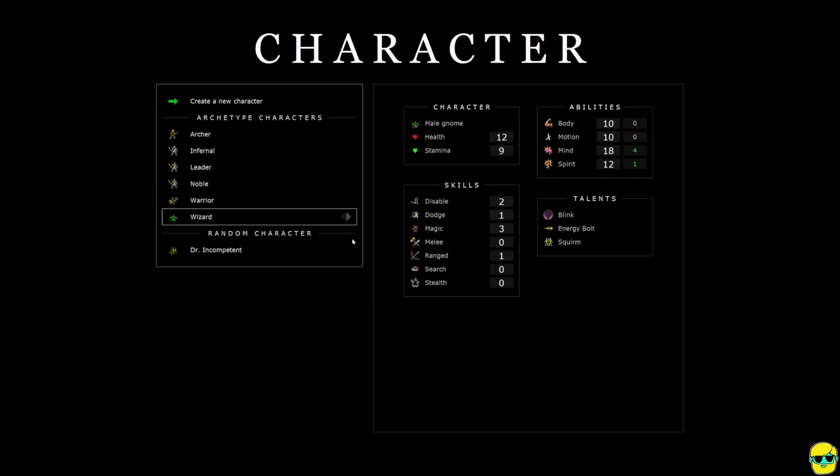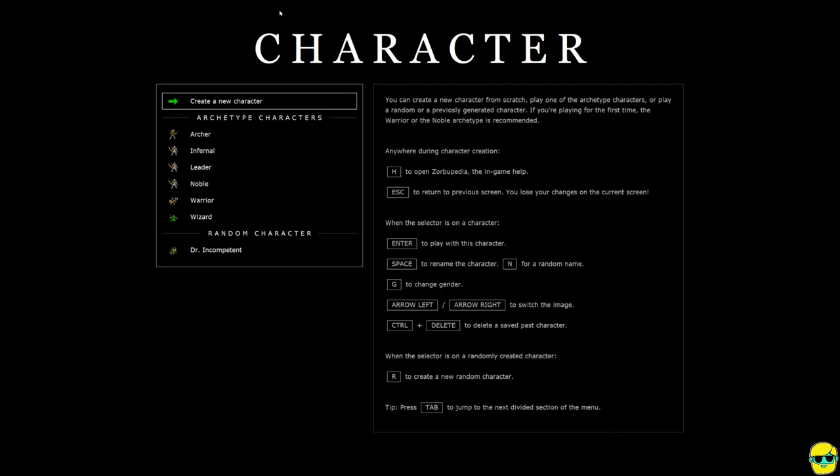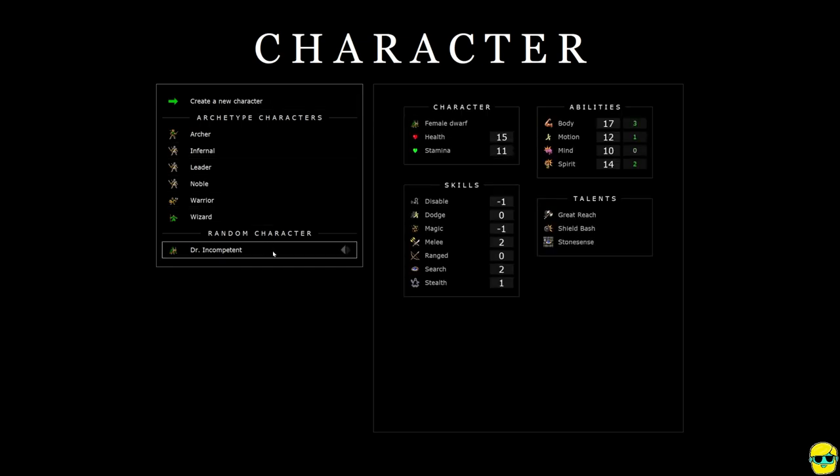On this screen, you'll see that you get to create a new character. You can either make a random character, or you can use an archetype that is like a pre-build to just kind of get you going right away. We're going to do that with this beginner's guide and just dive in with a warrior.